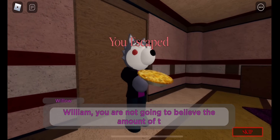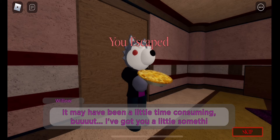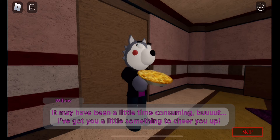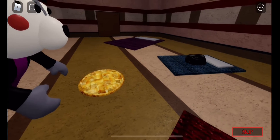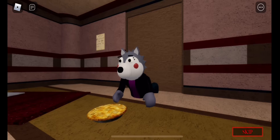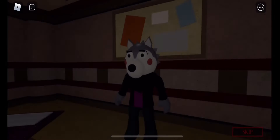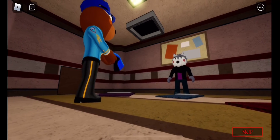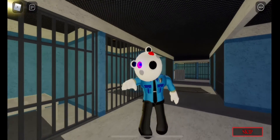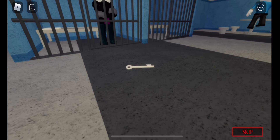William, you are not going to believe the amount of trouble I went through today! It may have been a little time consuming but I got you something to cheer you up. William? I stood here once — oh no, William's gone. Poor Willow. Now Willow got arrested — and Poli's infected! It looks like Willow could use the key to get out, and Poli's just walking on the table.